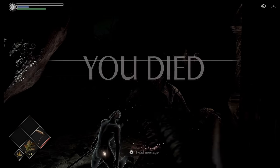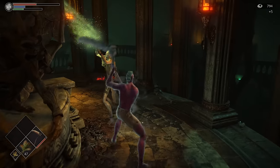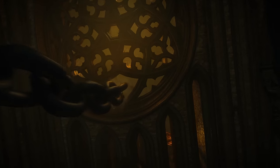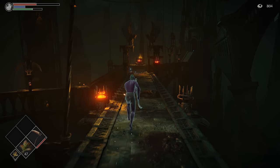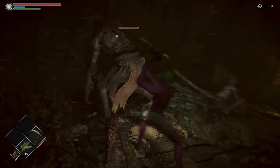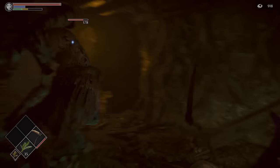We drop the second chain and the heart has now fallen. The Man-Eater bosses are now ready whenever we are. For now though, we head back to World 5 and somehow manage to make it to the boss door.